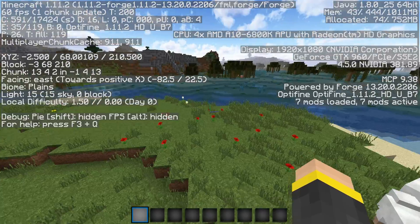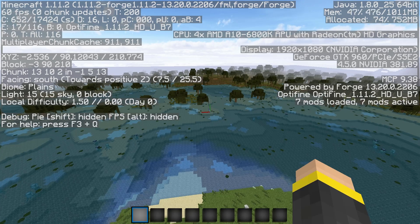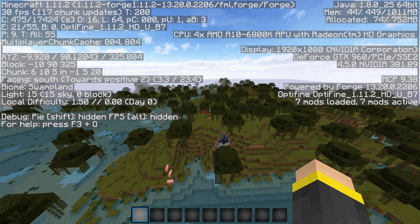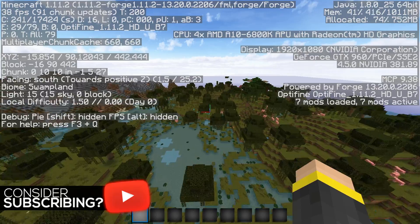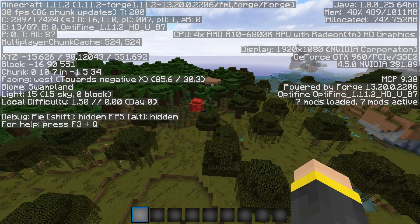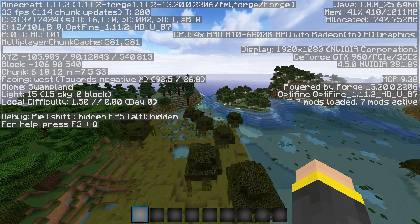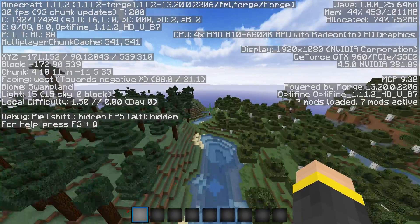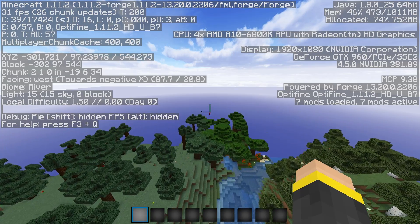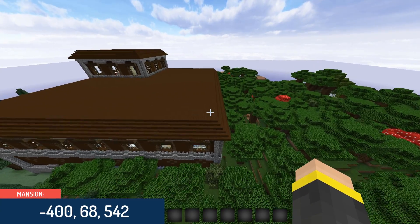Basically what you're going to do is travel this way — you don't have to, you can travel straight to the coordinates, but if you struggle with coordinates you can just go this way. Travel south to Z542, right through the swamp here — very quick, easy travel. And then travel west to X-400, just along this river, and you will come across the mansion. Very easy to get here. The coordinates are X-400 and Z542.